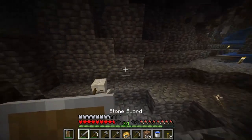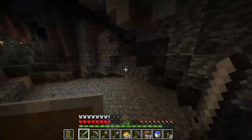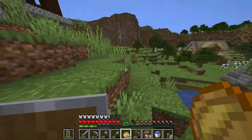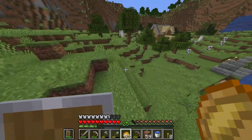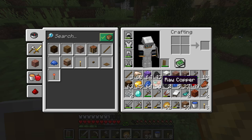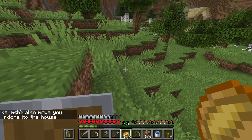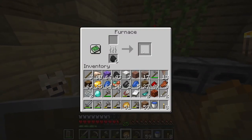Alright guys, I think we have enough loot for now, so I'm gonna come back to the surface. Alright guys, we're back at the surface. Let me just show you what I got — we got almost a stack of iron, a diamond, some gold, some lapis, some copper — we might oxidize that — we got coal and just random other stuff. Let's put everything in a furnace and smelt it all up.